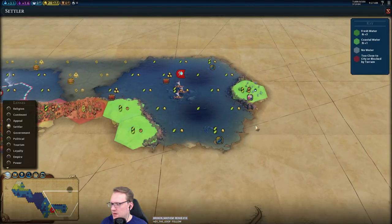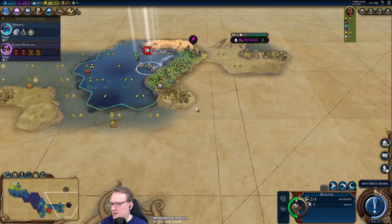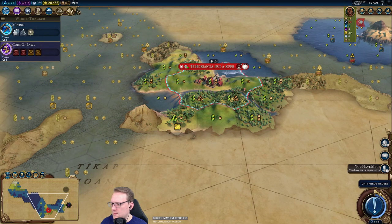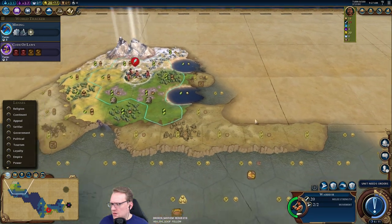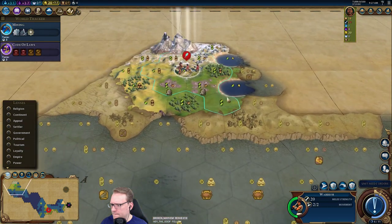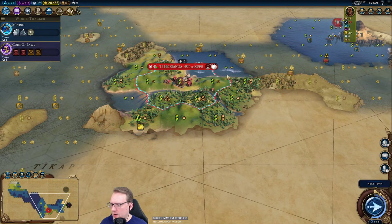Yeah, it's sad to see it in the tundra, but that's okay. Kumasi — it's a first meet, which is nice. Now what with this guy? Just get him back in the water, we'll explore a little bit. See if this is worth... no Lake Victoria in this game. What kind of victory are we gonna go for? Probably culture.